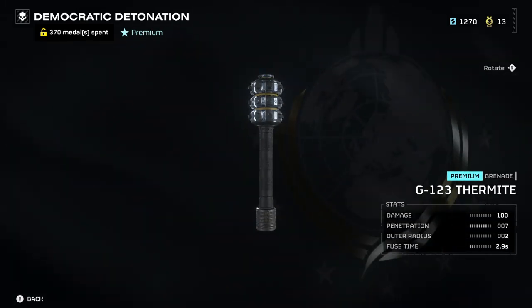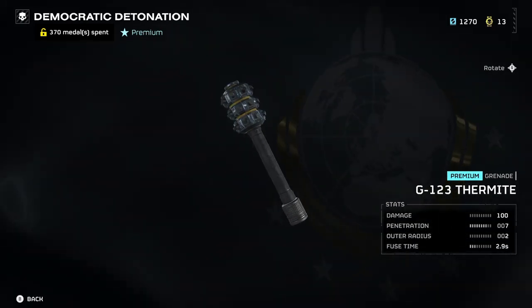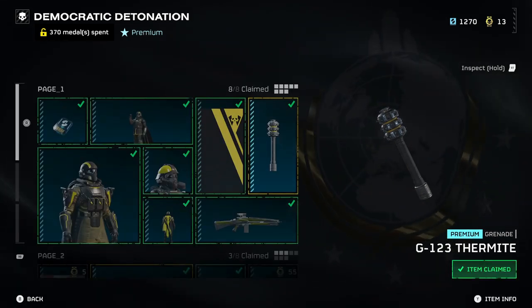Next up we have the G-TC-123 Thermite Grenade. Now this thing is pretty good. From my testing, it has taken two of these to take down a Hulk.